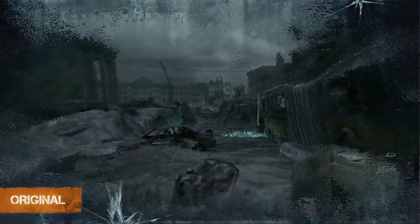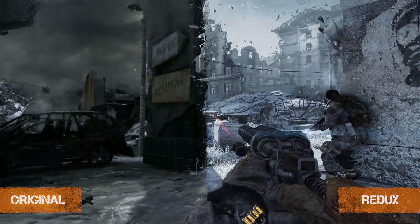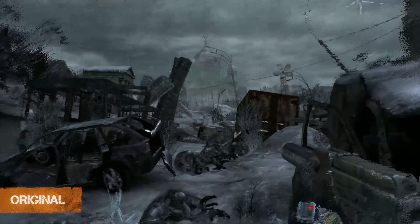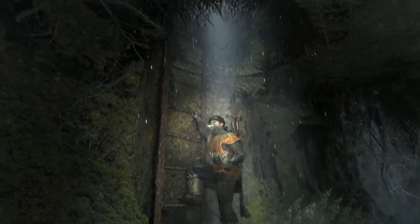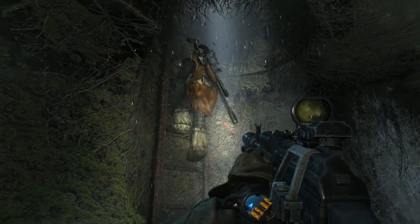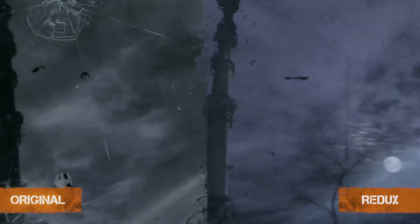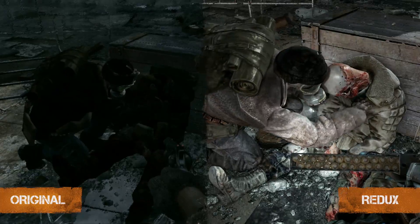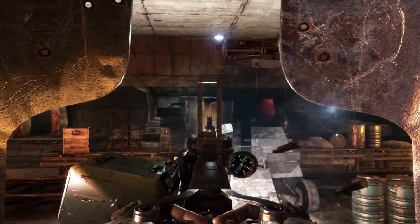Metro Redux uses the latest iteration of the incredibly powerful 4A engine. The previous generation console versions had to compromise on graphical fidelity, but with the advent of the PS4 and Xbox One, the hardware in the living room is now capable of delivering that original high-end PC experience. On both PS4 and Xbox One, the frame rate is now a rock-solid 60 frames per second, while the native resolution has almost tripled. Redux pushes three times as much, twice as fast, with superior visual quality.